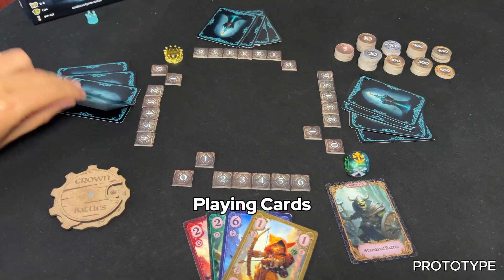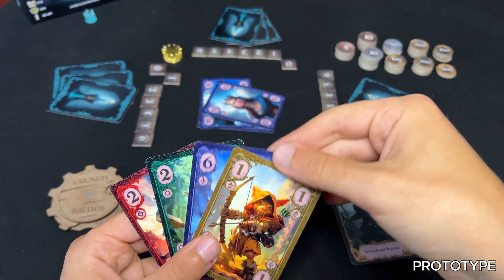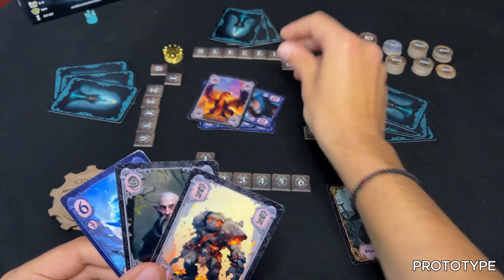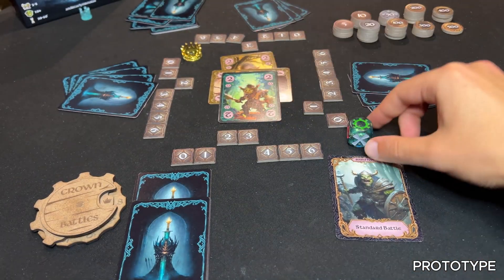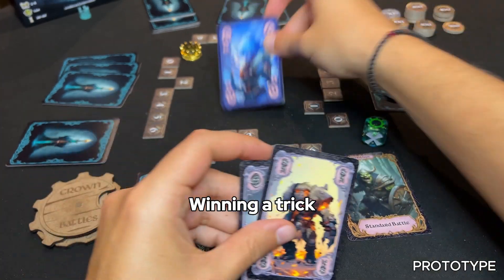After a leading suit is established, players must play a card from that suit, or a peasant, golem, dragon, or special ability card, which can be played at any time. If a player has no cards of the leading suit, they can play any other card, including a trump suit card.